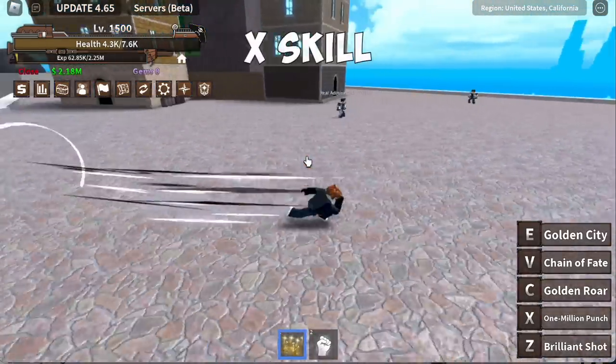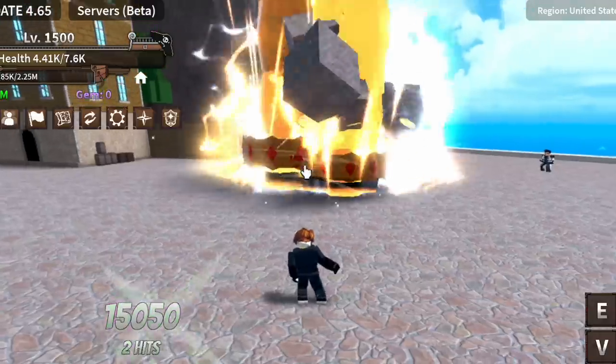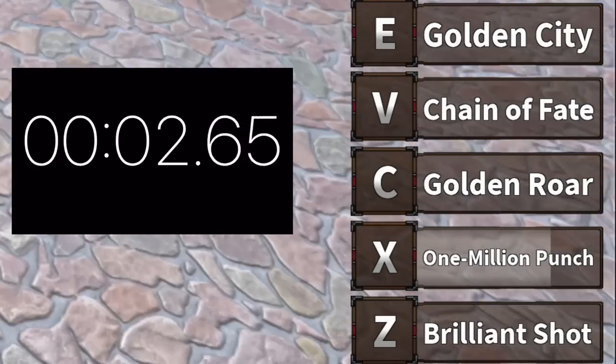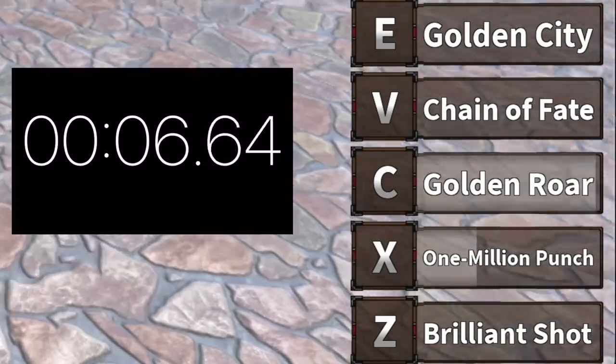Moving on to the X skill — the 1 Million Punch. This skill has a high damage output of 22,000. I'll show you the cooldown. On the next skills, I won't be showing you the timer since it might take too much time to show everything.